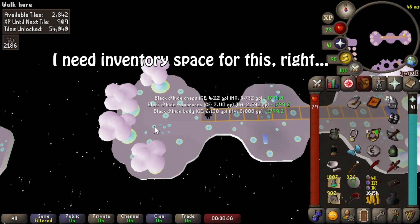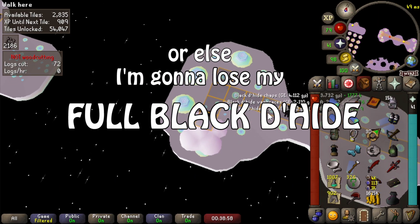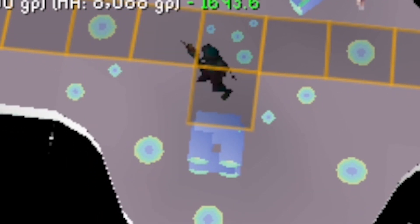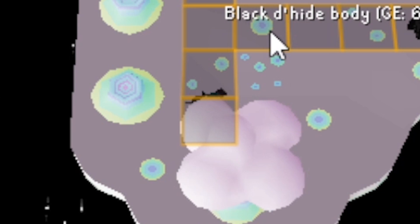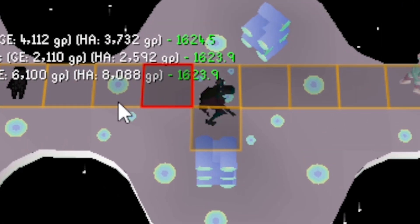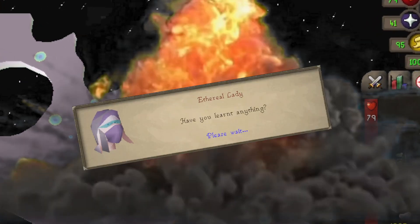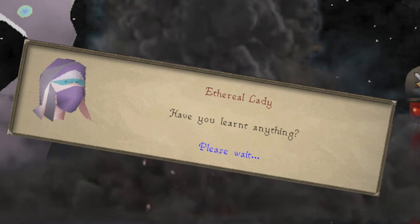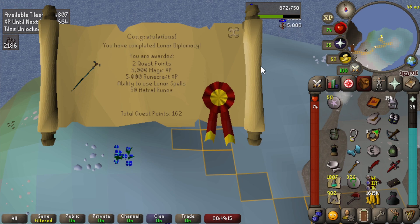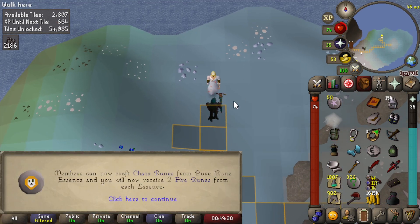I need inventory space for this - better not force me out of this instance or I'll lose my full black d'hide hood. Lunar Diplomacy completed! Access to the lunar spell book. This quest was pretty easy, no mistakes were made, nothing was lost.